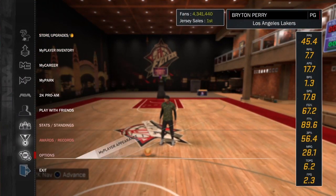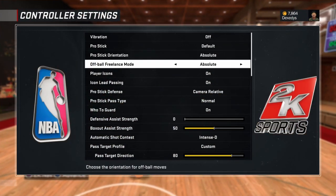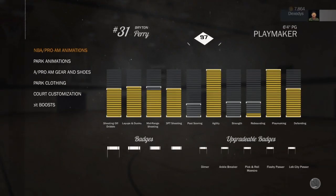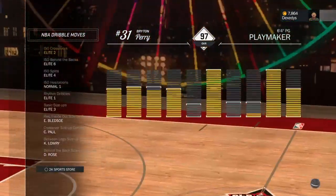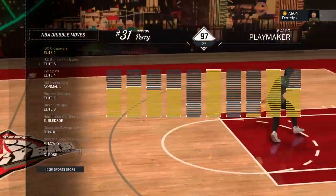Your pro stick orientation and your off ball freelance mode have to be on absolute. If you don't have it on absolute, you have to get used to that setting. Also, behind the back needs to be set to leads 6 and iso crossover to leads 2.